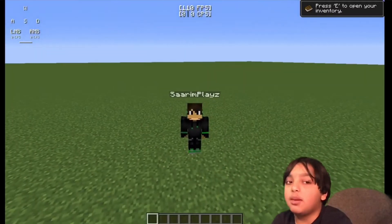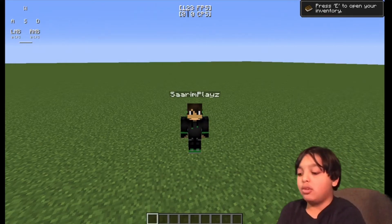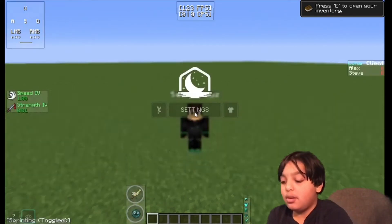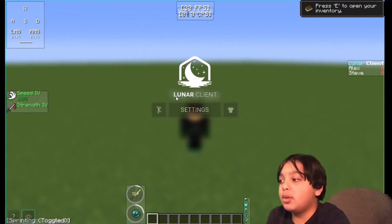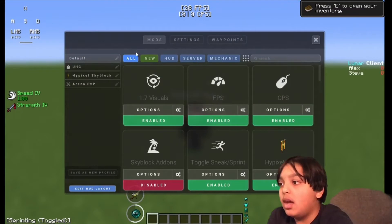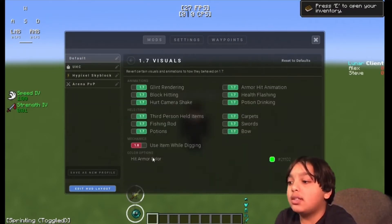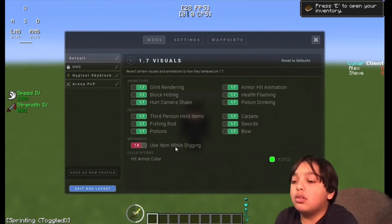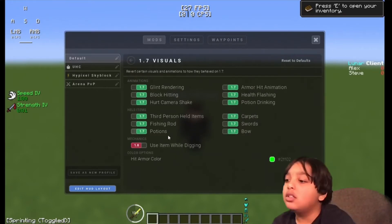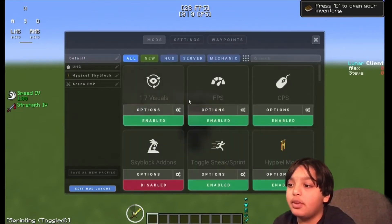Back in game, press the Right Shift key on your keyboard and all the Lunar Client mod settings will come up. Go to Settings. Under 1.7 Visuals, turn everything on except for 'Use Item While Digging' — that can get you banned on Hypixel, so make sure to turn that off. Hit Armor Color: Green, value 2ff02.